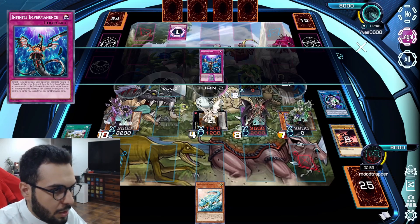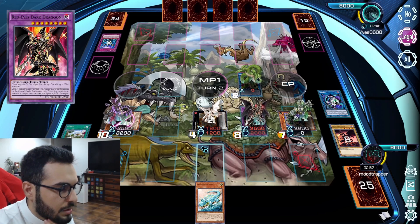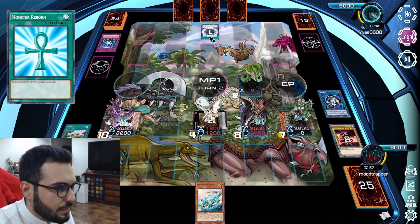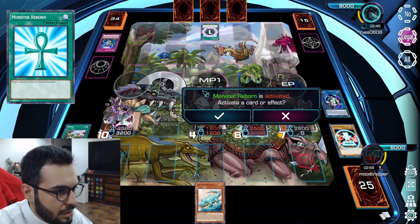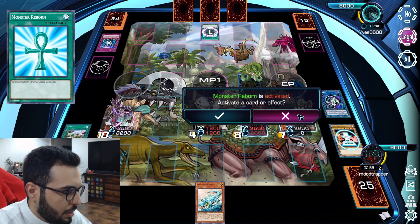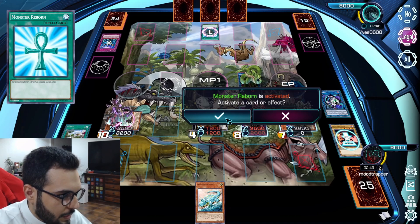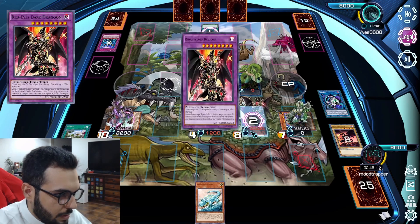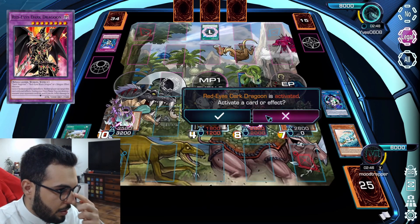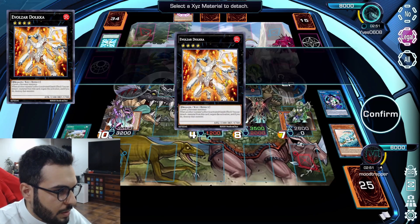Let's see what he's playing. Another Imperm. What is he targeting? UCT. UCT flip is not going to be important, so let it go. Monster Reborn? What is he targeting? My Red Eyes? I'm going to negate that. Dolka negate.